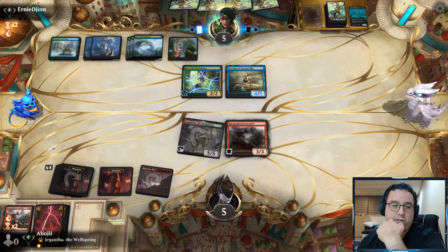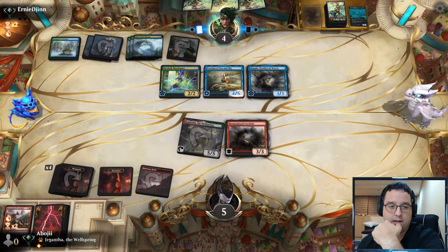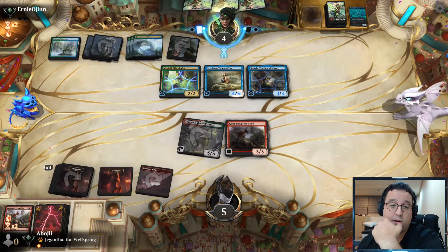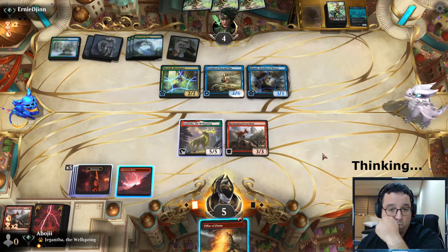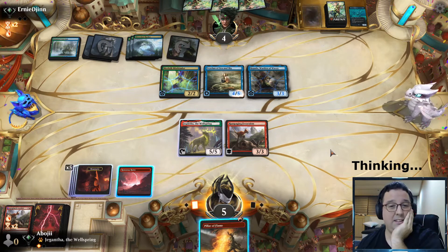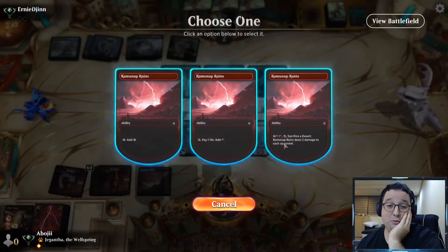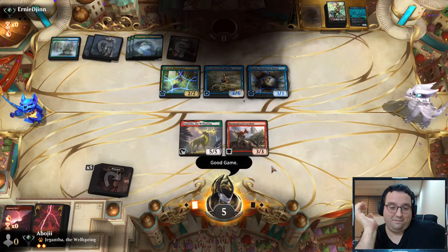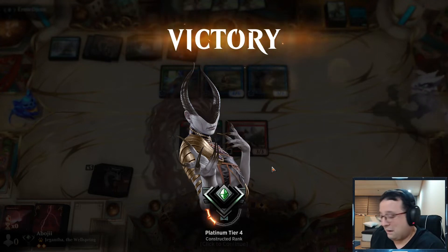Keep bringing in Rampaging Ferocidon — maybe it should be honorary mainboard. Bowmat Couriers don't feel great; I only really like them against Jund Control or something slower where we can get in for the first few turns. It's been working so I'm going to keep doing the normal thing. Let's try to finish off these Merfolk and go 2-0.